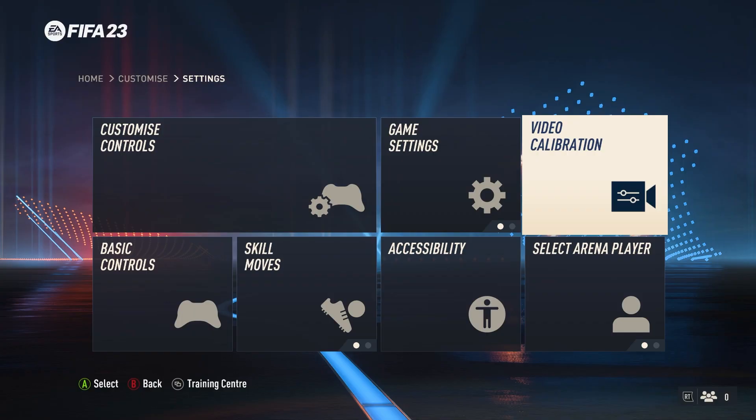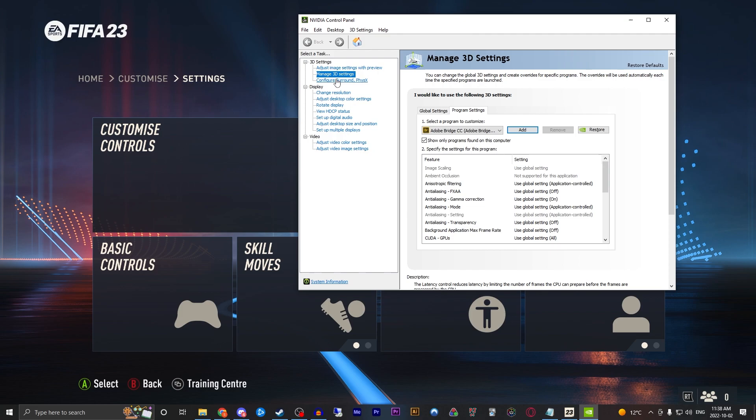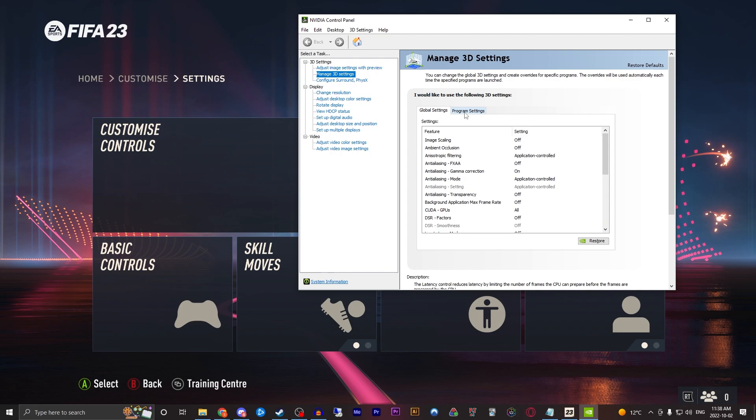Another possible fix — it's a bit more in depth. You want to go down to the search bar in the bottom left of your screen and type in NVIDIA Control Panel. From there, go into Manage 3D Settings. You'll likely start there, then jump over to Program Settings, and drop down to select FIFA 23.